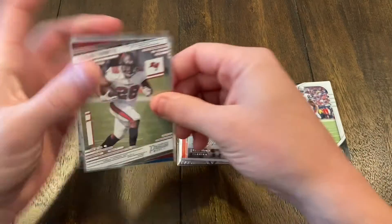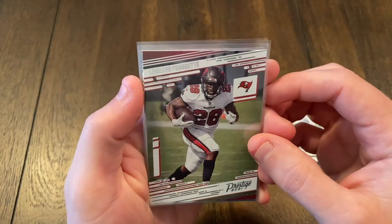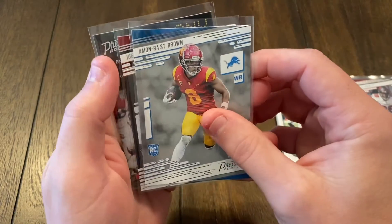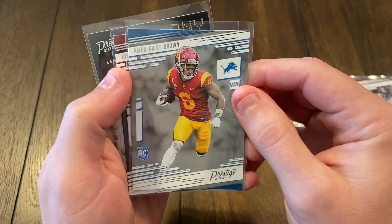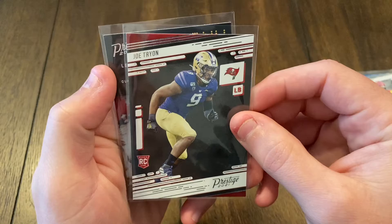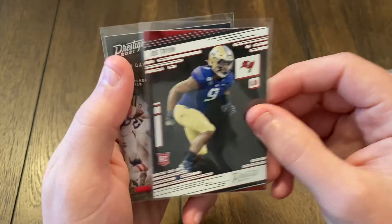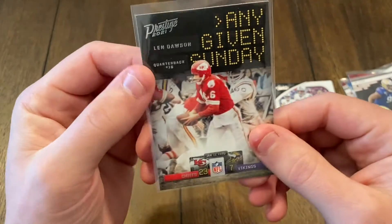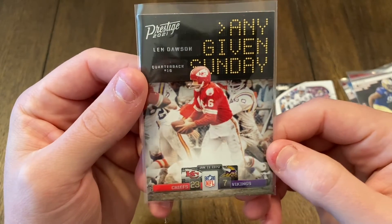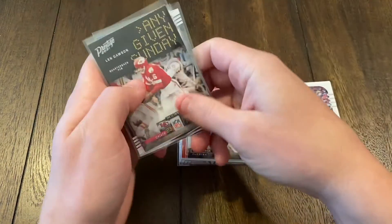Starting off with the 2021 Prestige — we got Leonard Fournette, playoff Lenny. We got Amun-Ra St. Brown, rookie card. Joe Tryon, rookie card. And an Any Given Sunday insert for Lynn Dawson. It's a pretty neat little card.